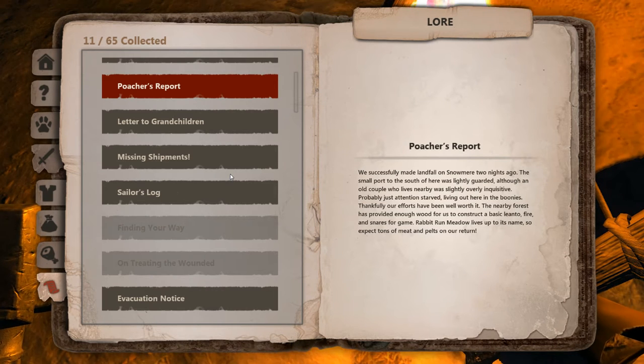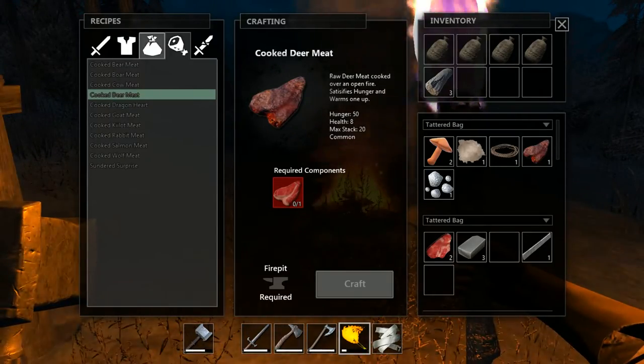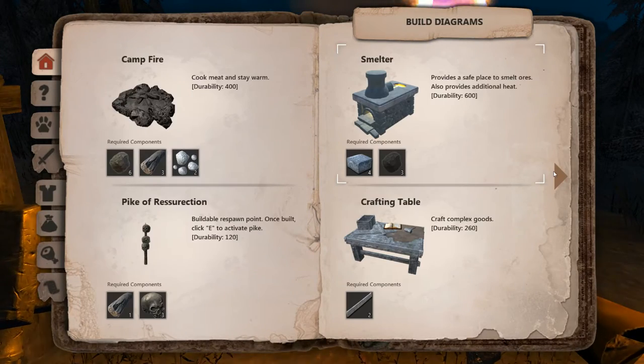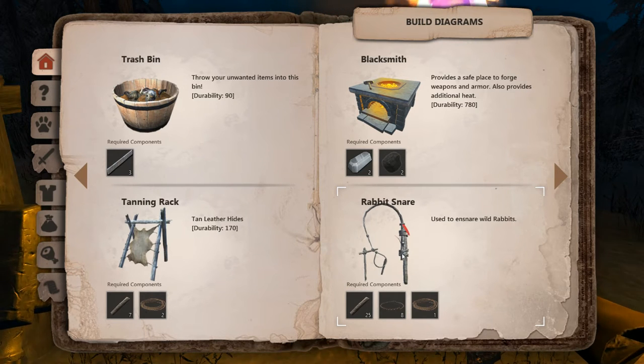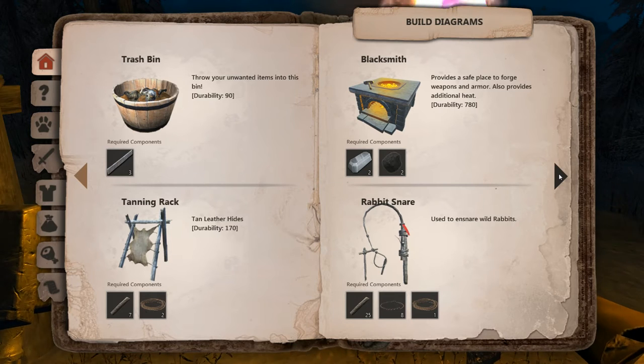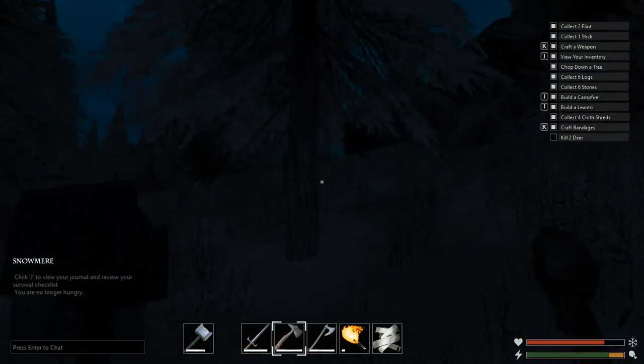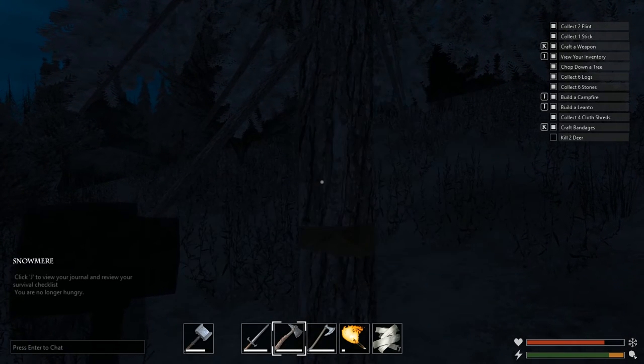'Probably just attention-starved living out here in the boonies. Thankfully our efforts have been well worth it. The nearby forest has provided enough wood for us to construct a basic lean-to, fire, and snares for game.' I would like to get those snares — we should build some. 'Rabbits run meadow lives up to its name, so expect tons of meat and pelts on our return.' Let me check what we need to make snares — they take 25 wood sticks, that's quite a bit, and eight sinew and one strong sinew. Back in the day when snares were introduced, rabbits were caught instantly — that was really cool.